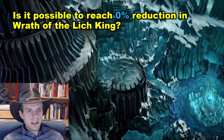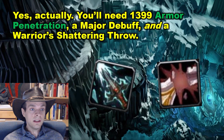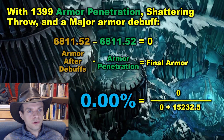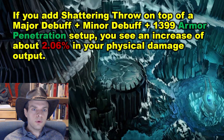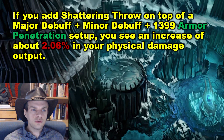Is it possible to reach 0% reduction in Wrath of the Lich King? Yes, actually. You'll need 1,399 armor penetration, a major debuff, and a warrior's Shattering Throw. With 1,399 armor penetration, Shattering Throw, and a major debuff, we get to 0 final armor, which results in 0% mitigation. If you add Shattering Throw on top of a major debuff plus minor debuff plus a capped-out armor penetration setup, you'll see an increase of about 2.06% in your physical damage output.